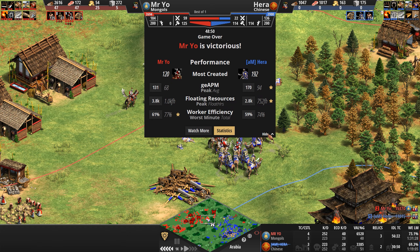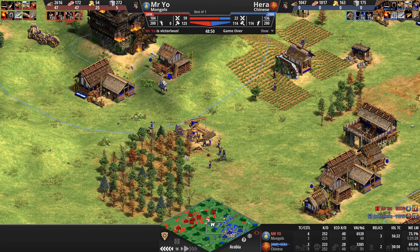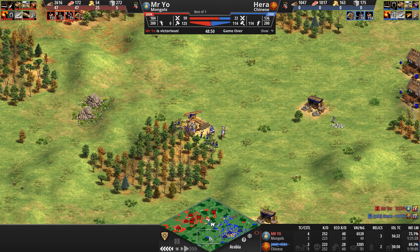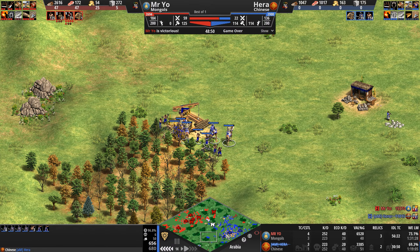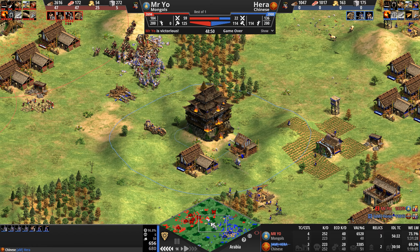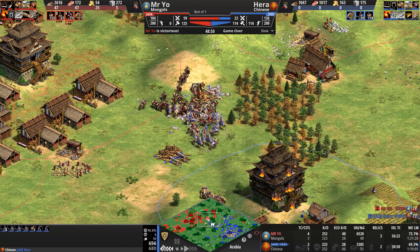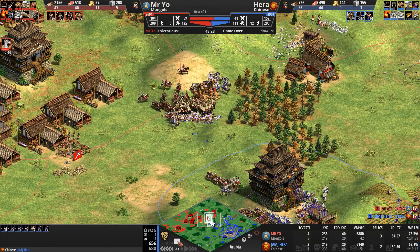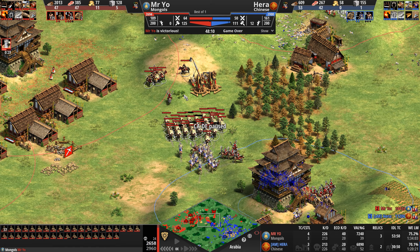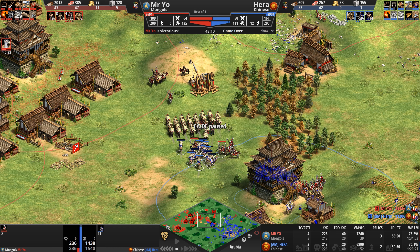Is that enough to one-shot a camel? For pierce armor against 12 attack — eight damage against 140 HP — yes, it's enough to one-shot a camel. This is a disaster for Hera. Why didn't he bring back the rest of his units? He is moving forward very cockily with his two trebuchets, which die immediately. Hera engaged just a fraction of a minute too early, leaving behind some of his camels. Let's take a look at that attack: Mr. Yeo has 37 Mangudai here; Hera is attacking into that with 11 camels initially and then another body of 10 behind.